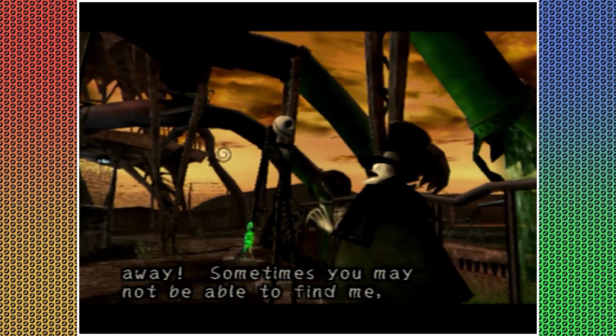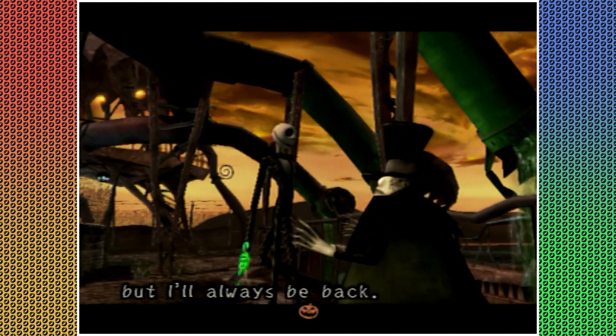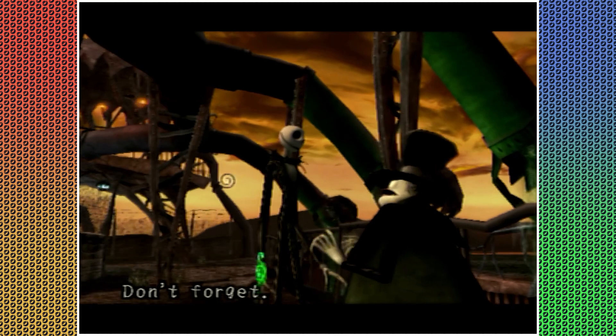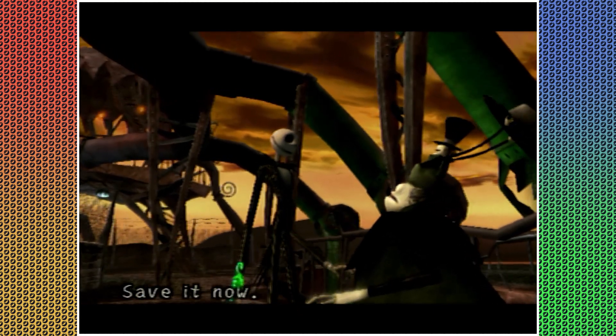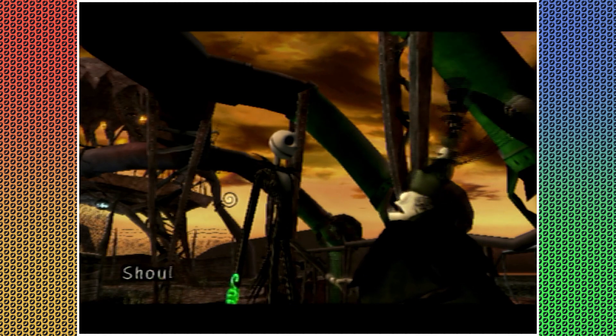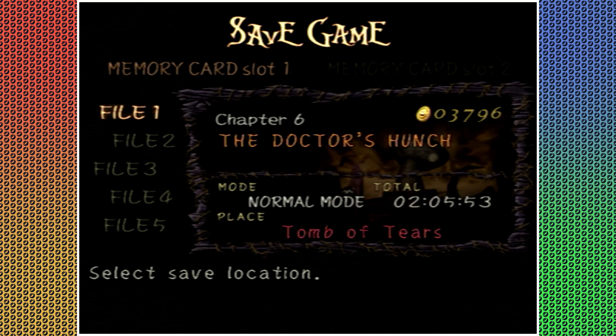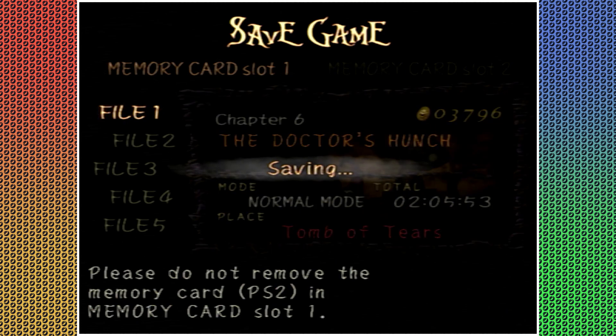R3, L3, R3, up on the d-pad. Do I give it a try? Well, you're at full health — never lose health. I don't know if you have to activate cheat mode first. Infinite fire pumpkin king: left, down, right, up, right, down, left, up on the d-pad. Does it say where you have to make those inputs? Just while you're playing.